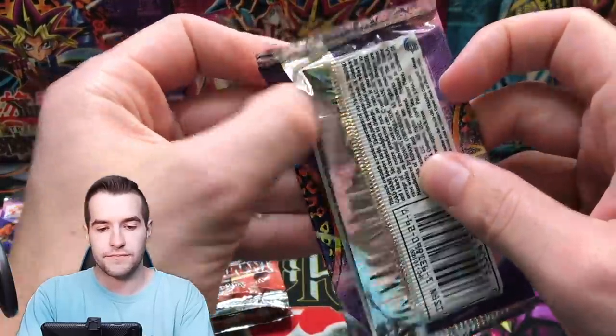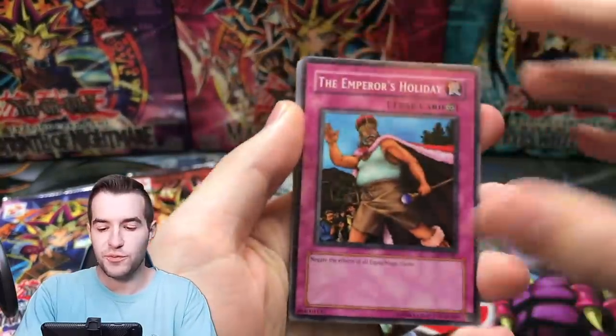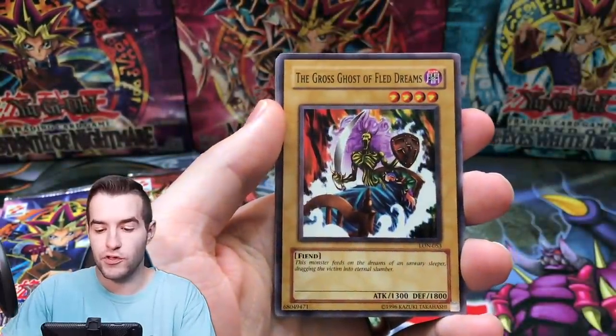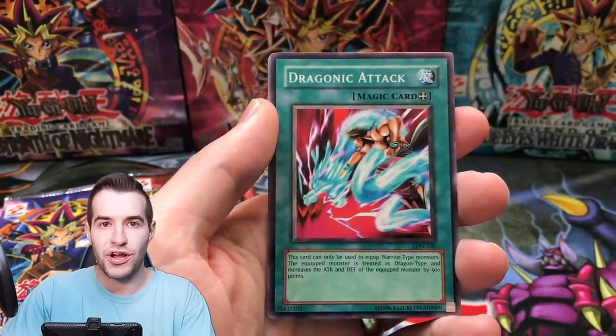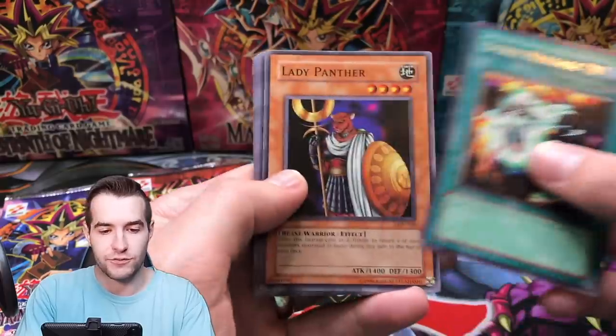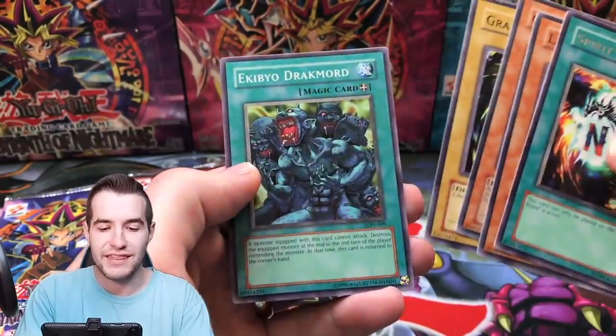Labyrinth of Nightmare is up next. Emperor's Holiday, Gross Ghost of Fled Dreams, Lady Assailant of Flames, Dragonic Attack, Spirit Message — and oh guys, we can take the L here.